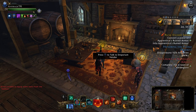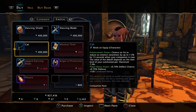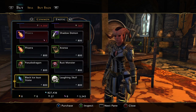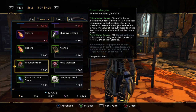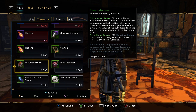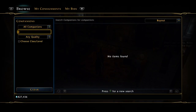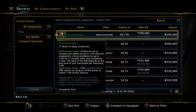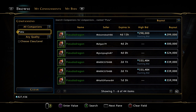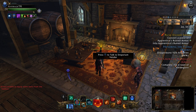When it comes to single target, there's only one companion you really need and that is the Pseudo Dragon, which you don't have to spend AD on — you can actually get it from the Exotic tab with trade bars. Trade bars you'll pick up with your VIP. If you don't have VIP you can't necessarily get trade bars, so on the auction house you're looking at 300k for the Pseudo Dragon, or if you've got VIP just wait until you get the trade bars.